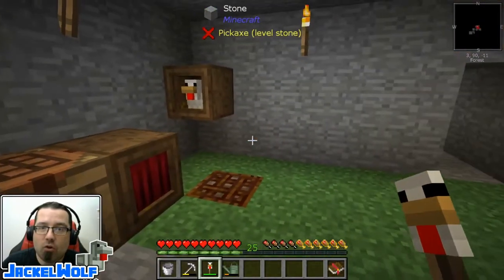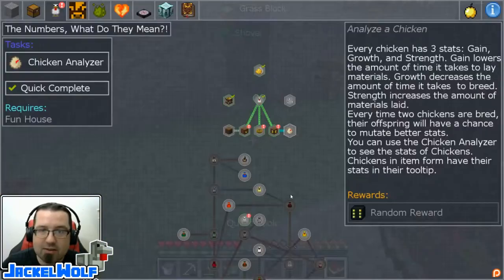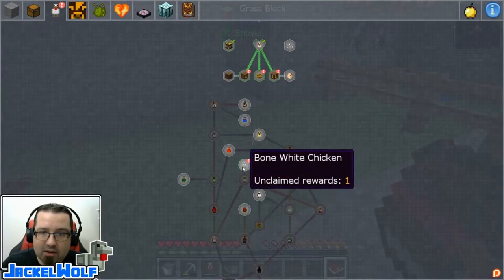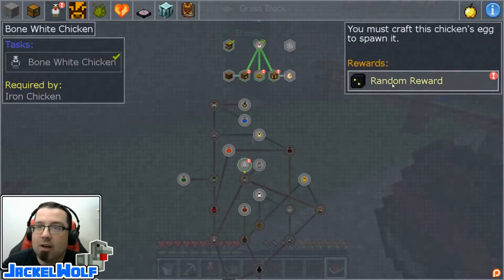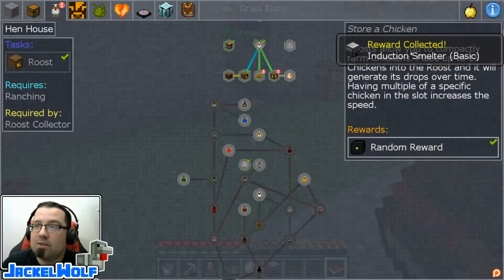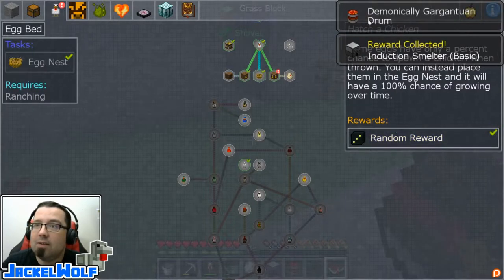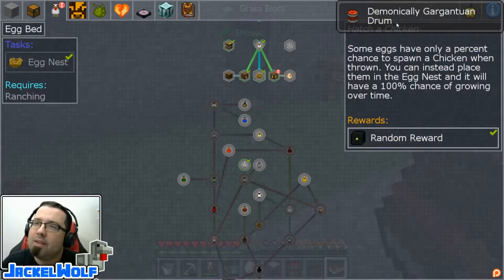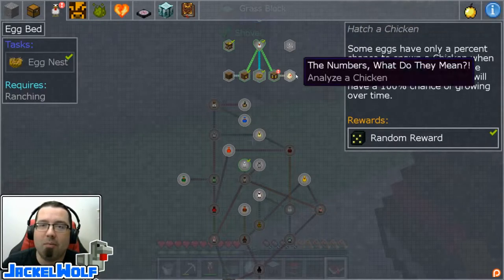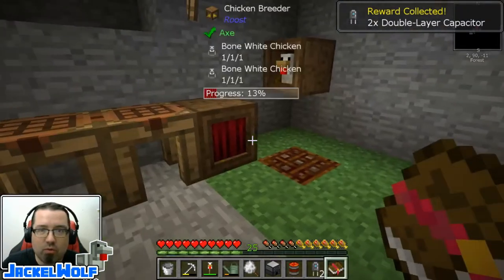If we go and place different types of chickens together, we can get different results. Here's a bone white chicken. The random reward is the spawner changer, which is really interesting. Random reward for the hen house is an induction smelter. Random reward for the nest is a demonically gargantuan drum — that actually sounds really cool — and some double layer capacitors. Those are all really, really cool rewards.